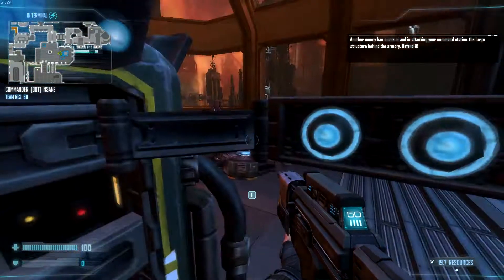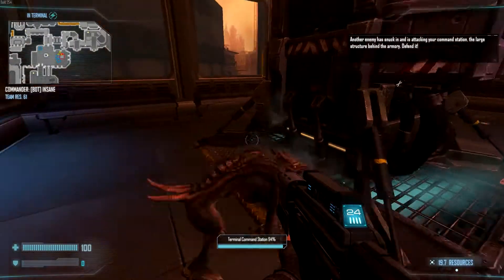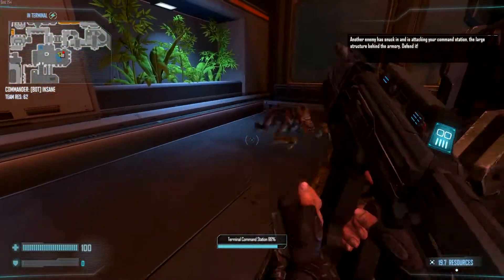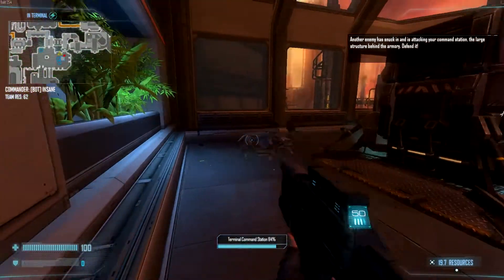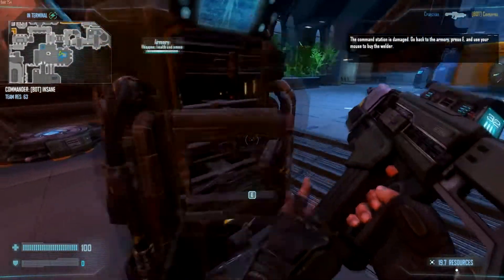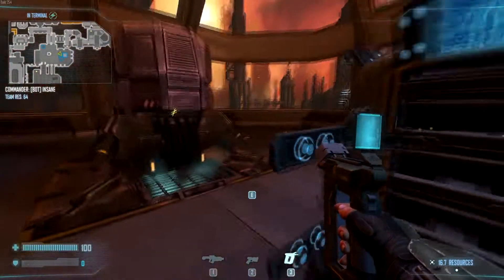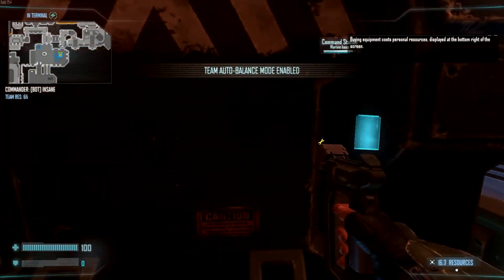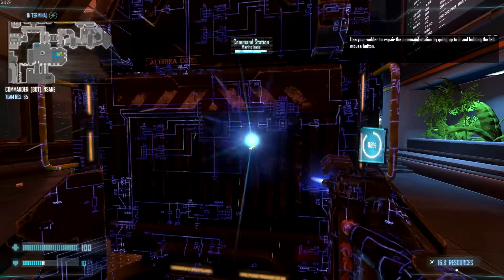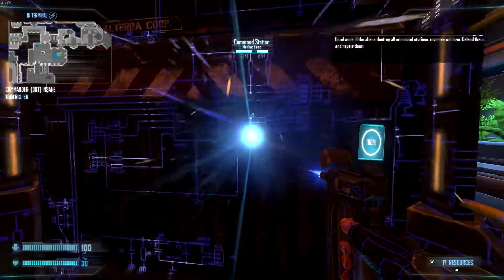Another enemy has snuck in and is attacking your command station — the large structure behind you. Defend it. Stop it! How dare you shoot that! Reload! Stop moving around so I can shoot you. Go back to the armory, press E, and use your mouse to buy the welder. Buying equipment costs personal resources displayed at the bottom right of the screen. Use your welder to repair the command station by going up to it and holding the left mouse button. I'm doing that right now.